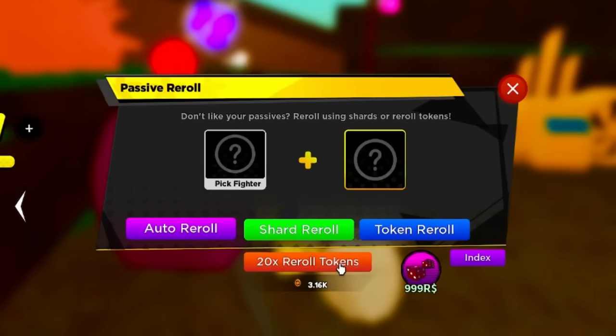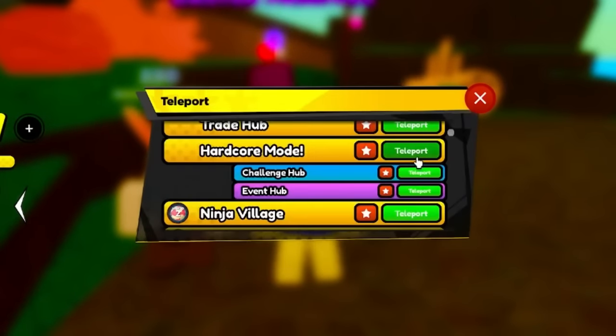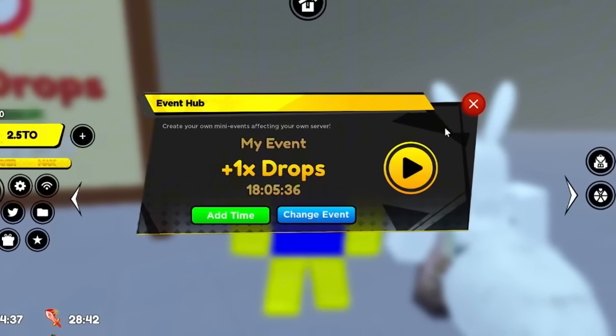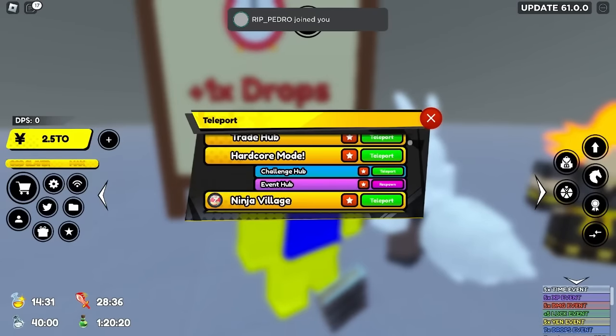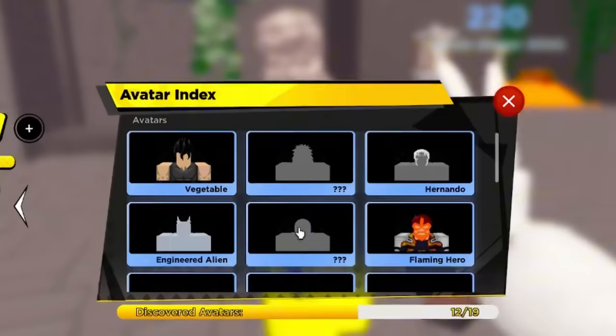If you also want to get those tokens you could purchase them with Robux, but it's kind of expensive - 20 rerolls for about a thousand Robux. Or you can do it the free way: go to the Challenge Hub and open up a dungeon. If you have Robux, turn on a drops event - it really does help. At the bottom right of my screen I have 7x drops.